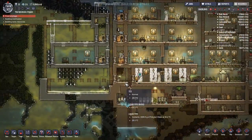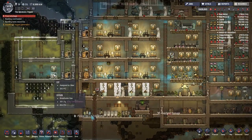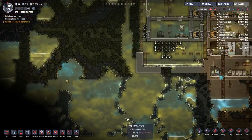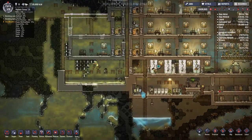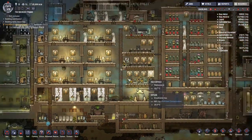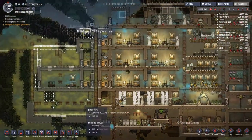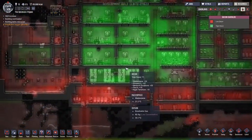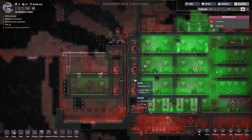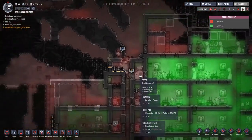Everyone seems to be doing okay - it's just taking time to do the jobs. We can take on another duplicant, and at some point we need to think about where they're going to eat - that's actually a real problem. All their stresses are down super low which is nice - I was expecting them to be a little more tweaked out. It's mainly because we've had them around this area with all this decor. We could probably do with putting some canvases above these toilets.